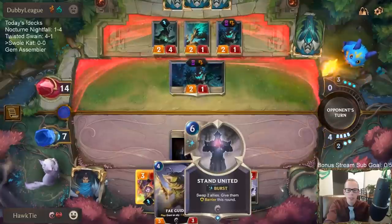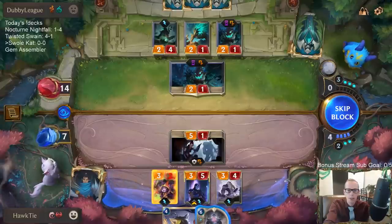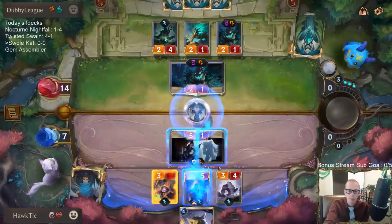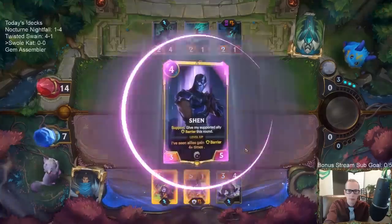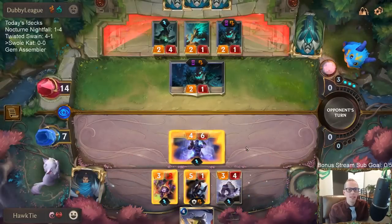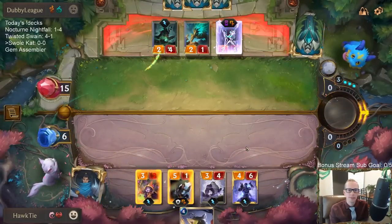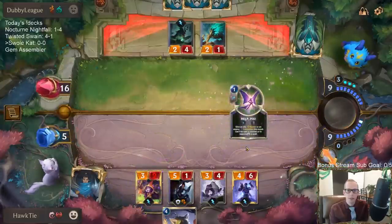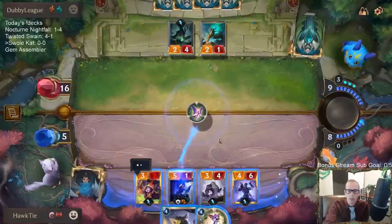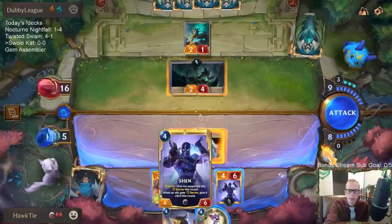If I want to keep Glory Seeker alive — the Sapling's not attacking, so they've got to have the zero-mana 3-2. Gotta use Stand United right now. I mean it's worth it. So we're at five. I'm going to give that a Barrier. I'm going to have this Challenge first.